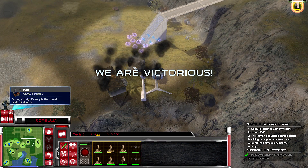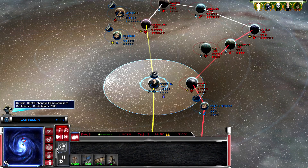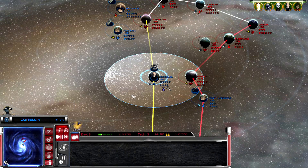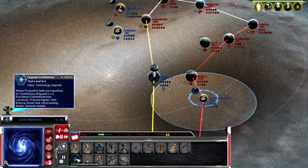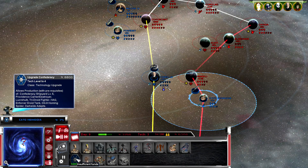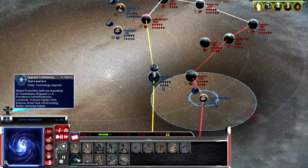We secured a build pad - we secured a build pad! We've taken Corellia, our second planet! We only lost one squad of destroyers but we control the system - very nice! Definitely have to get a space station up and running. I wanted to upgrade to level four and get Tri-Droid Fighters - that's definitely really awesome. Anyways guys, we're going to go ahead and end it here. If you want to see more, let me know in the comments below. Peace!